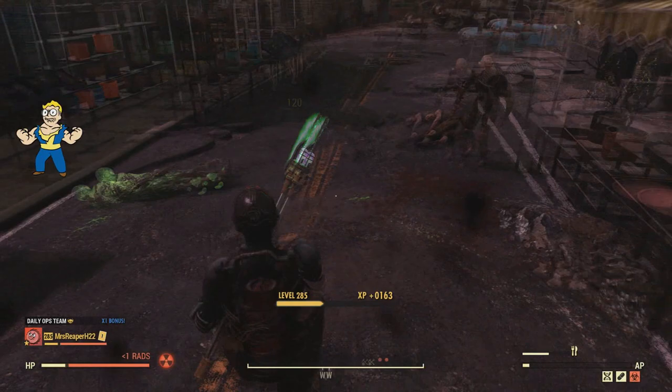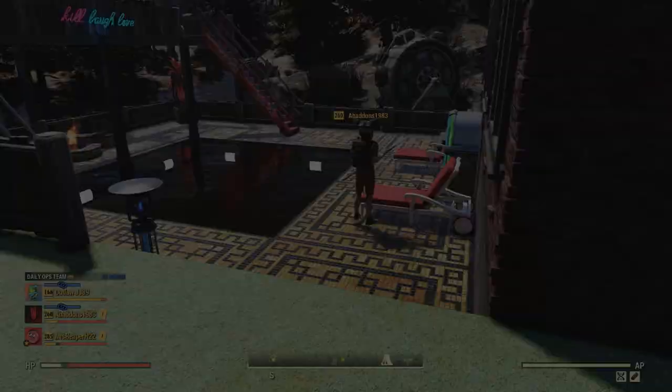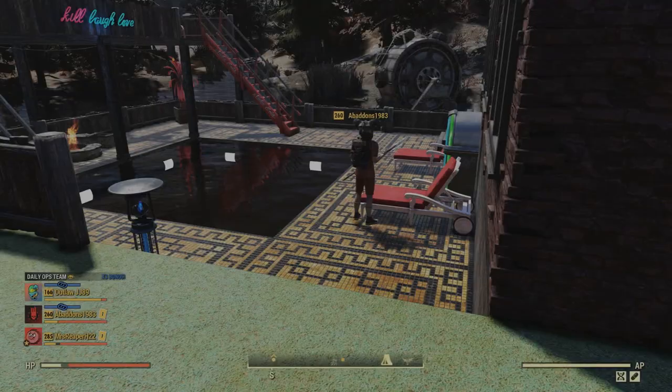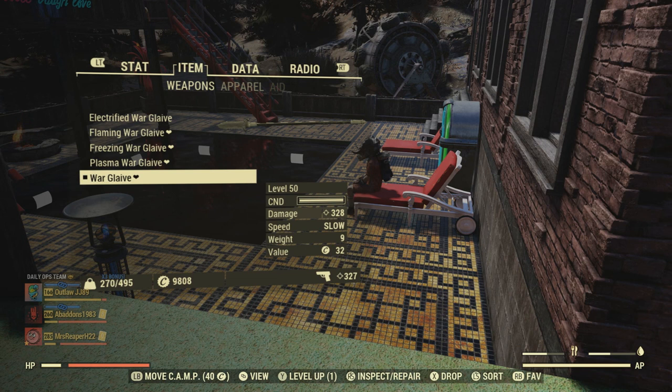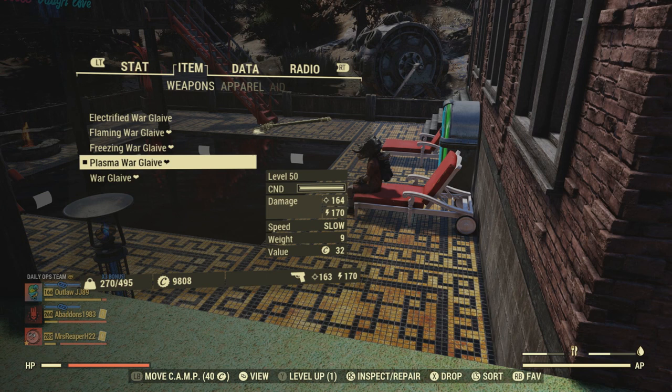Here are the damages we're looking at without using any melee perk cards that buff the weapon's damage, such as all the Sluggers that can increase it by 60%. Starting off with the non-modified version: 328 damage. It's about the same with the modifications too. If we go up to the Plasma one, we're dealing 164 ballistic and 170 energy with each swing — so 334 damage, a little bit more than the 328 with the regular one.